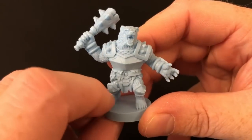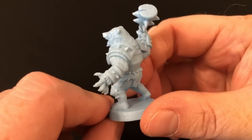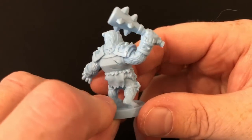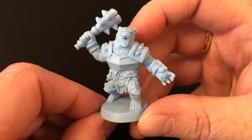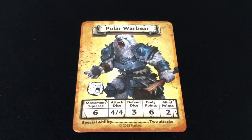Then we have my favorites — the pure awesomeness that is the Polar Warbears. Chunky sculpts with great armor and ridiculous spiked clubs. My first pick for Tekken was always Kuma, so of course I like these guys. Stats are scary: six movement, four attack, three defense, six body points, and two mind. And of course, these bears get to make two attacks per turn. Absolute savages.